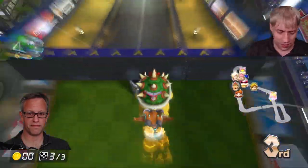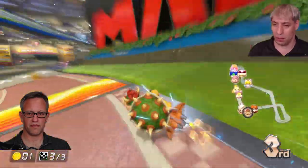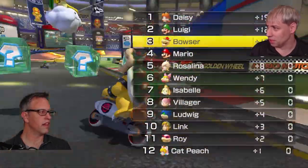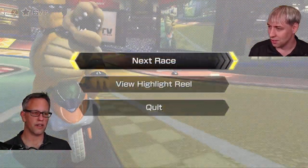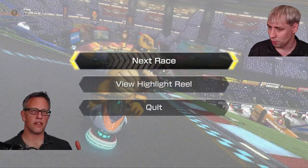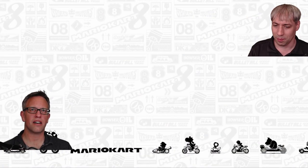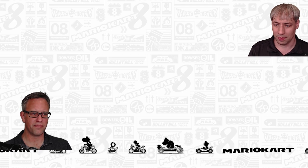If you're at 10 angstroms resolution and to make the next big step in understanding you'd have to be at 3 angstroms, that's a big jump. You try to evaluate how likely you might be to make that jump, and if it's low, then publish what you got. With X-ray protein crystallography, you typically get around 3 angstroms resolution, maybe a little better, before you can actually solve it.